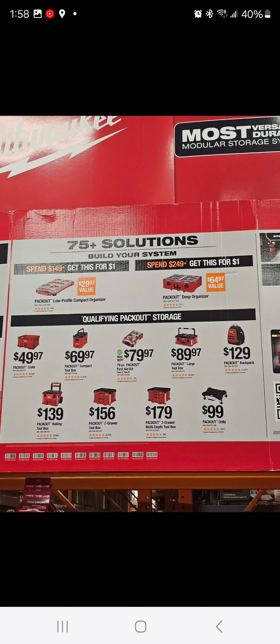There was a glitch going on where you buy basically a low profile organizer or a deep organizer and get a Packout item for a dollar. You see those items up above — the low profile organizer — you buy one of those and get the deep organizer for a dollar. A lot of people were even getting the two-drawer Packout toolbox, though I'm not sure exactly how they were doing it.